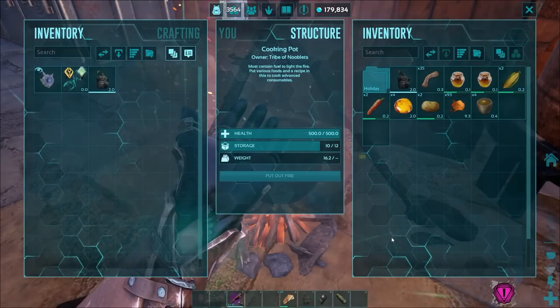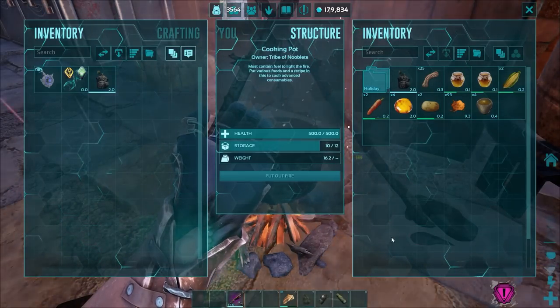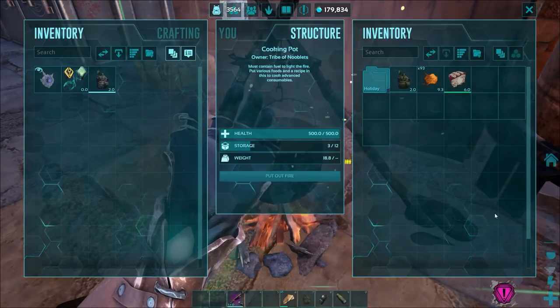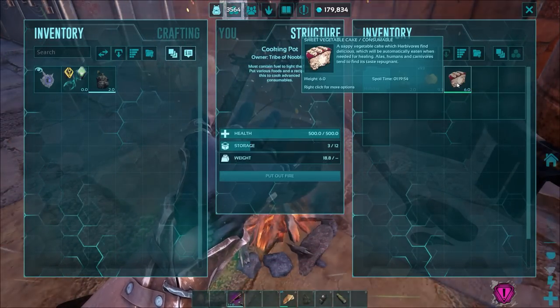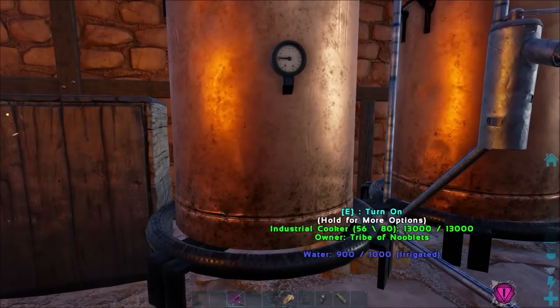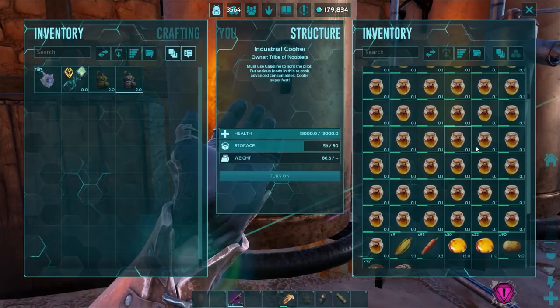A cooking pot doesn't have much storage space, and with you having to add water over time it's a pain to use. There we go — one sweet veggie cake. Of course, a much better and faster way to make veggie cakes is an industrial cooker.